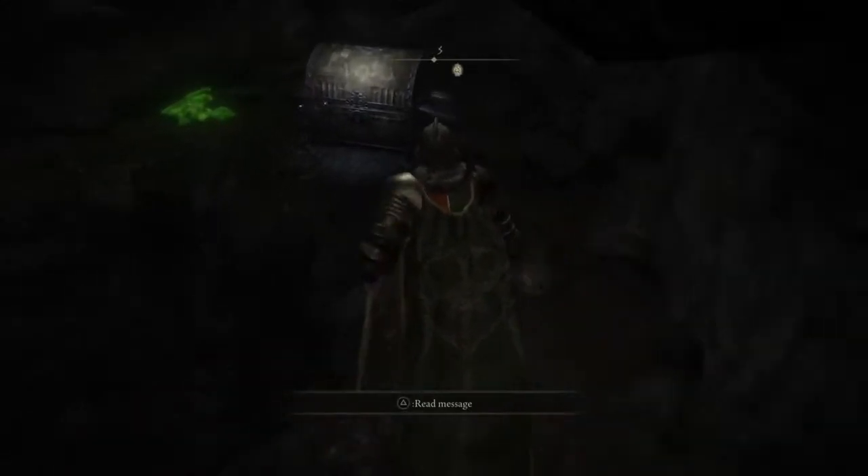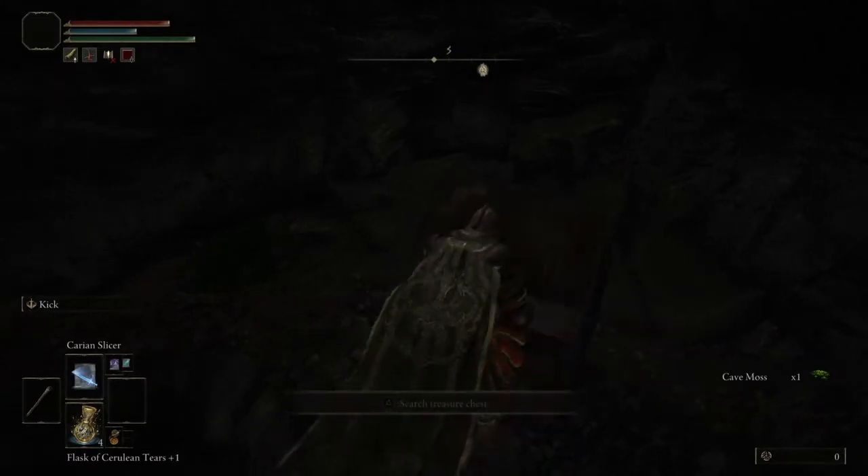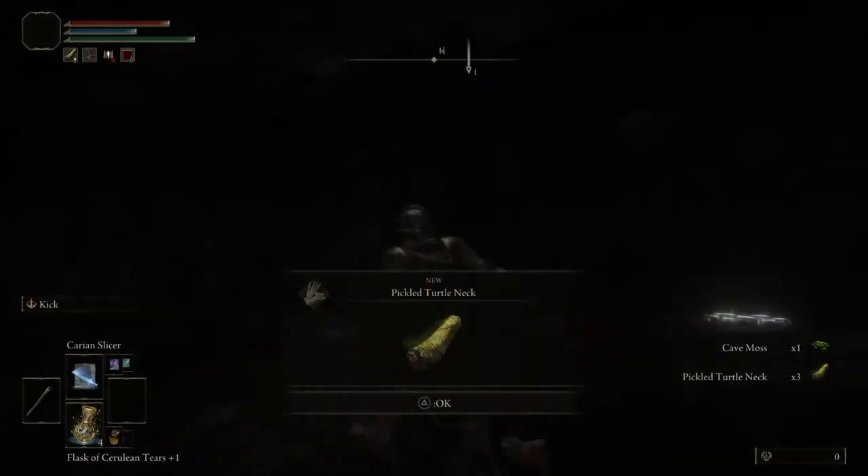If you want to get this chest, just walk on the solid part where the hole isn't and then open the chest and you will get the pickled turtleneck.